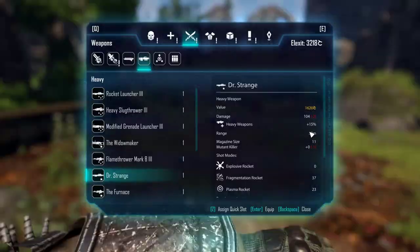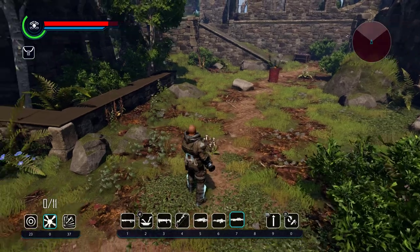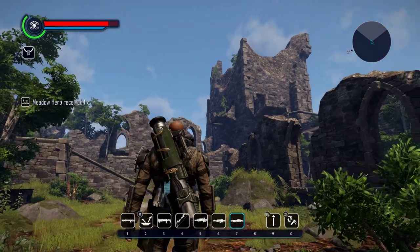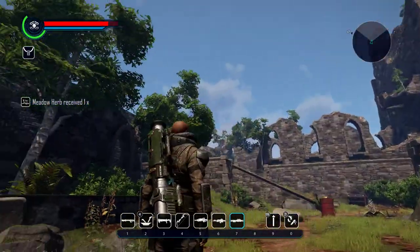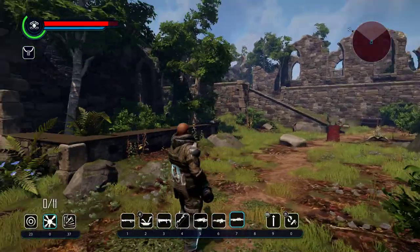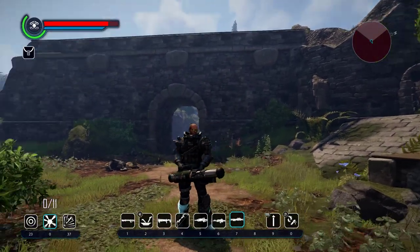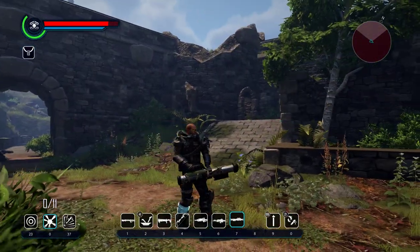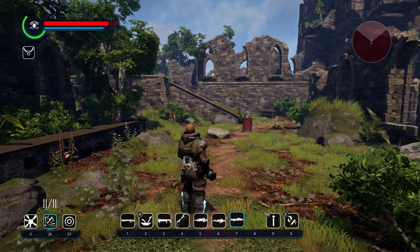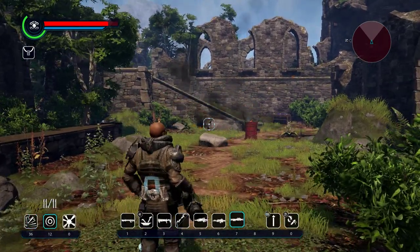Let's equip it and I can show you how it works and how it looks. It goes really nice with the outlaw outfit. The firing modes — I don't have any ammo for the plasma, so I'll have to go with the fragmentation. This is the fragmentation and this is the plasma.